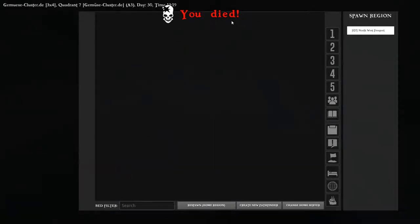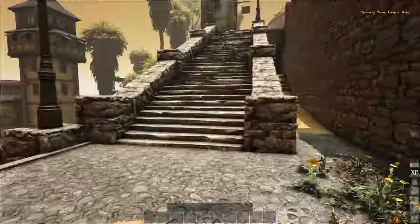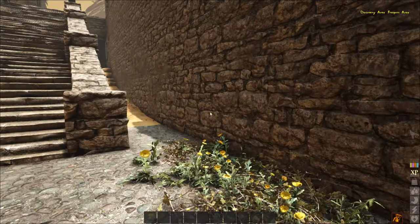This is what happens when you die — get familiar with this screen because that's all you do in Atlas: die. You die a lot. So respawn at home region — I'm already overheating but all my stats are full, so that's good.